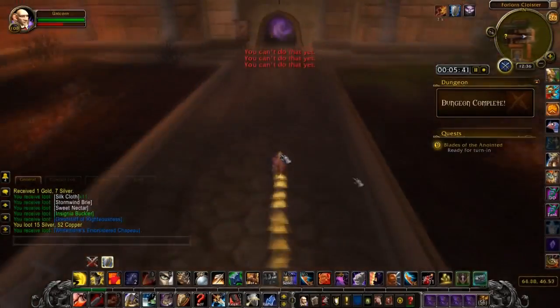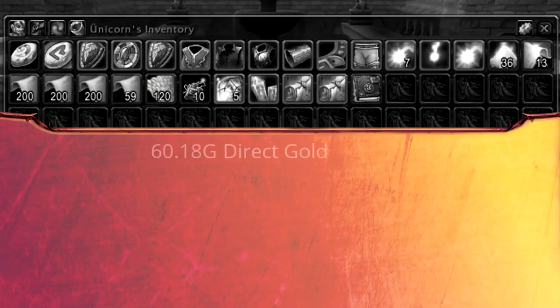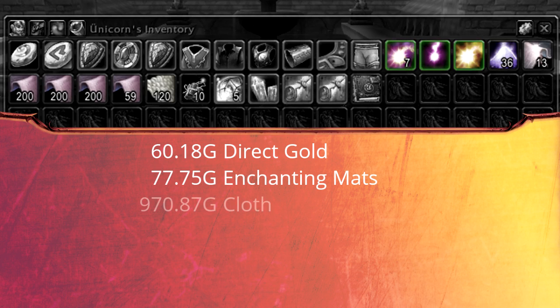Here is what I got from 10 runs: 60 gold directly from drops, vendoring, and dungeon rewards; 80 gold from disenchanting greens; and nearly 1000 gold from cloth, mostly silk.